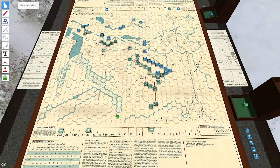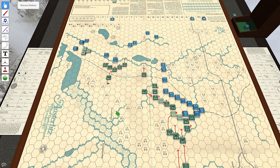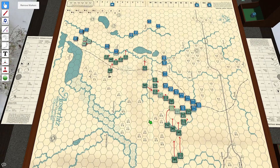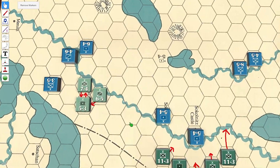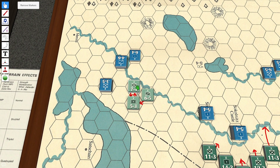We suffered a little bit of a setback there, but nothing too major. Looking at the overall situation, I have a left flank, a center, and a right flank. We'll go over them one at a time. The left flank — I'd really like to get that artillery, but I just don't have enough movement, and I don't have enough units here. So the left flank is going to have to play it safe.